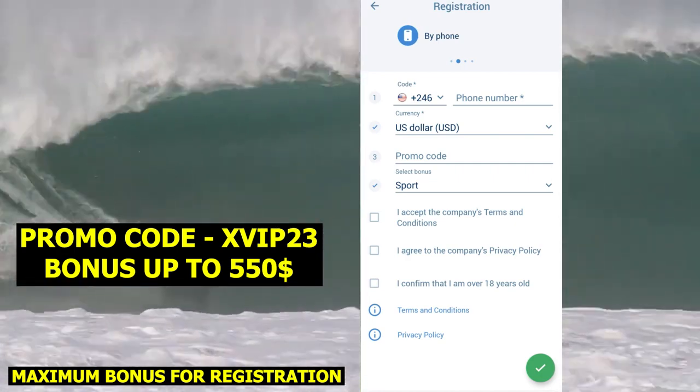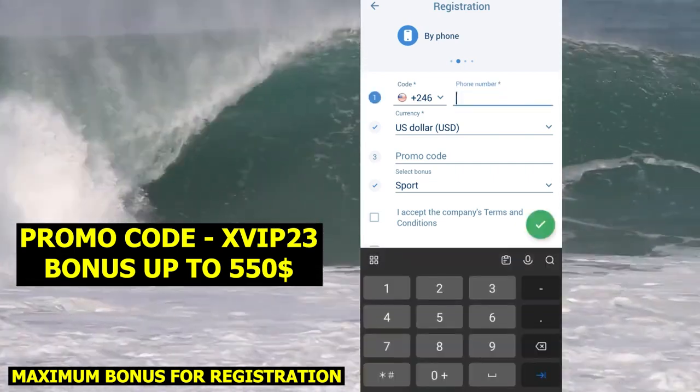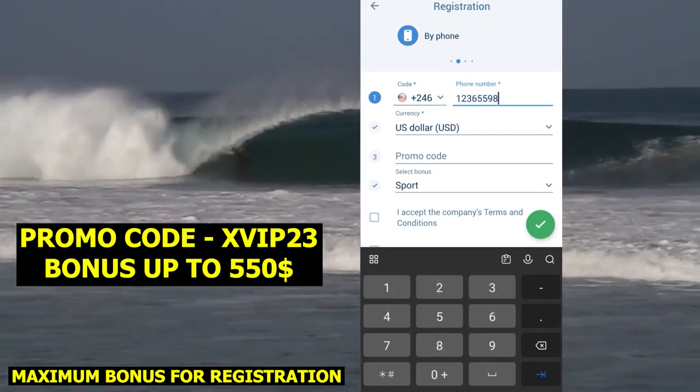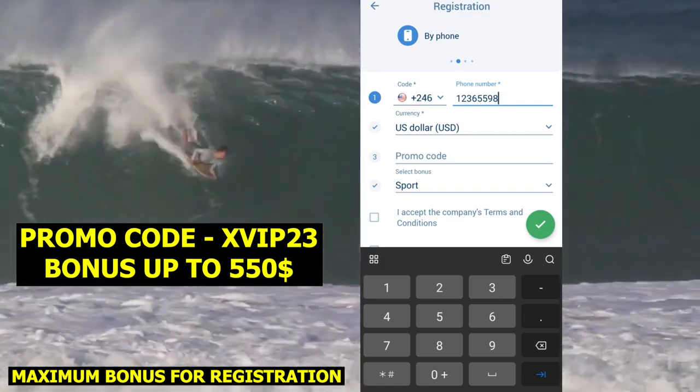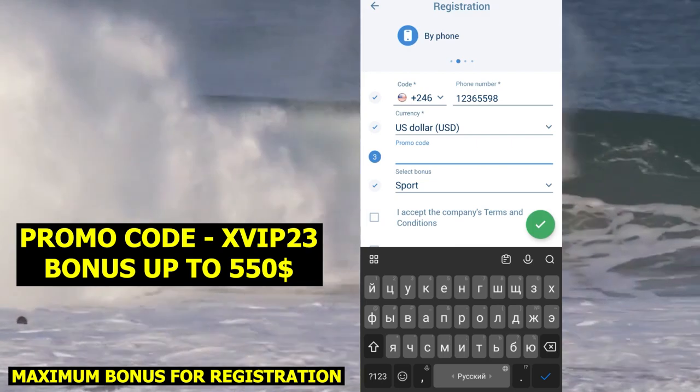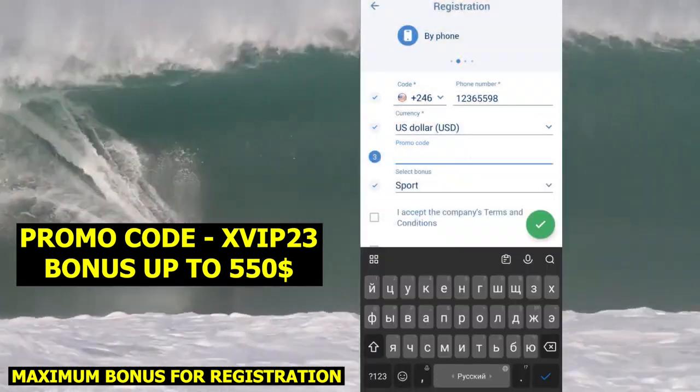Select your current country and enter your phone number. I will enter a random number — you need to enter your actual number. Set the current deposit value to $3 and select your bonus: sports or casino.